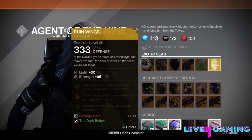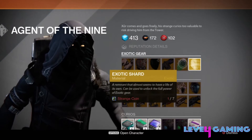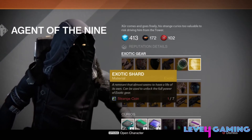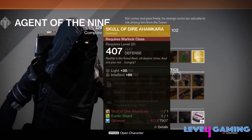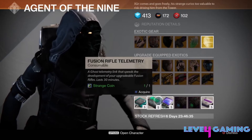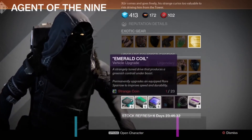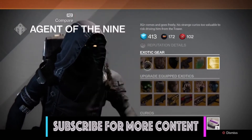He's selling Ruin Wings, the ATS Obsidian Mind, Thunderlord, and an exotic shard — which I'd recommend picking up because you're going to need those to upgrade your exotics come House of Wolves. Then we have pulse rifle telemetry, fusion rifle telemetry, rocket launcher telemetry, a plasma drive, emerald coil, and heavy ammo synthesis.